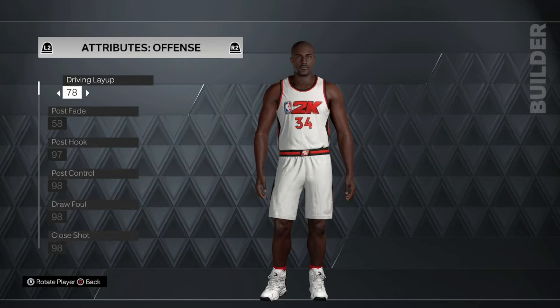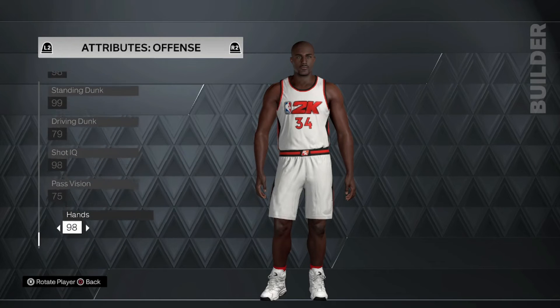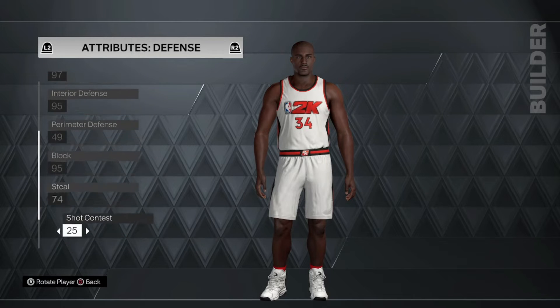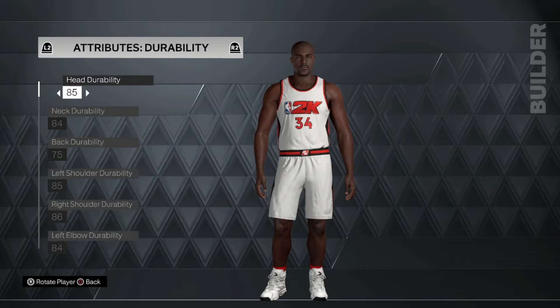For the attributes, I used 2001 Shaq's attributes and some of his tendencies. I changed play discipline so he could play more like Shaq, because it doesn't make sense for somebody who won a championship that year to have a play discipline of 6. Shaq might be goofy sometimes, but he's not stupid — he has a PhD. That's why he's one of my favorite players of all time.